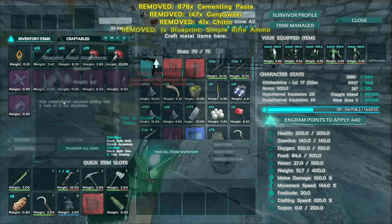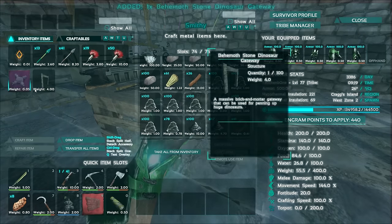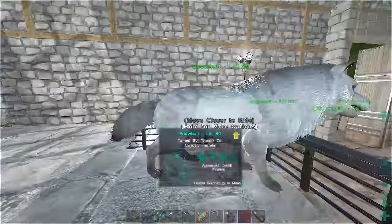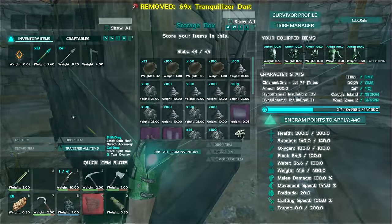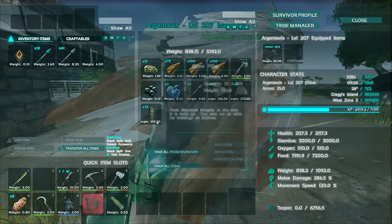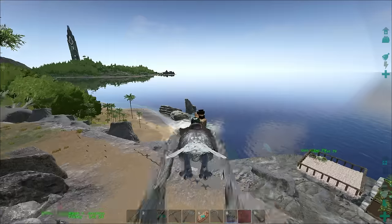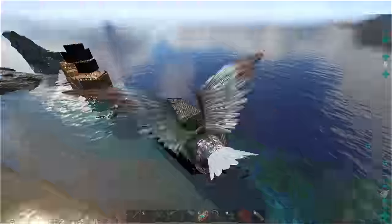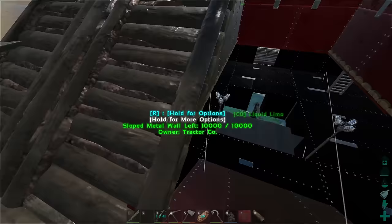Let's put all the cementing paste and blueprints back, and there's still stone here for the second gate. We can take the tranqs and put them somewhere else. We've got a behemoth gate and all the other stuff on the raft — walls, ceilings, pillars, everything we could possibly need. We'll take the liquid limo with us for size because I found a pretty nice spot to build our dock. The problem is you don't want to use a million pillars because it's really deep, so you need to find a shallow spot.